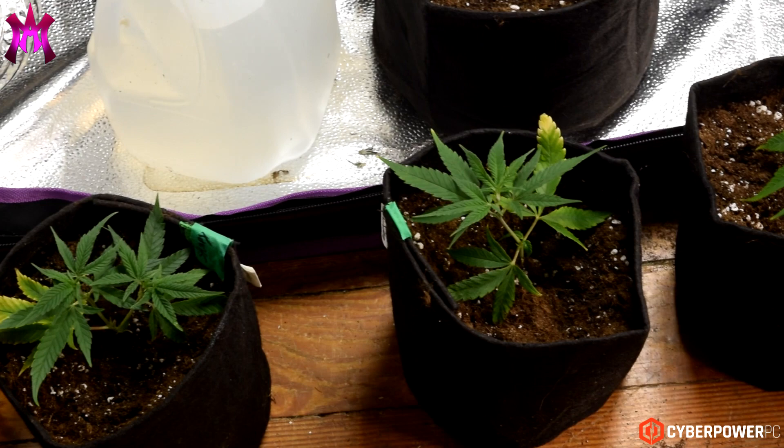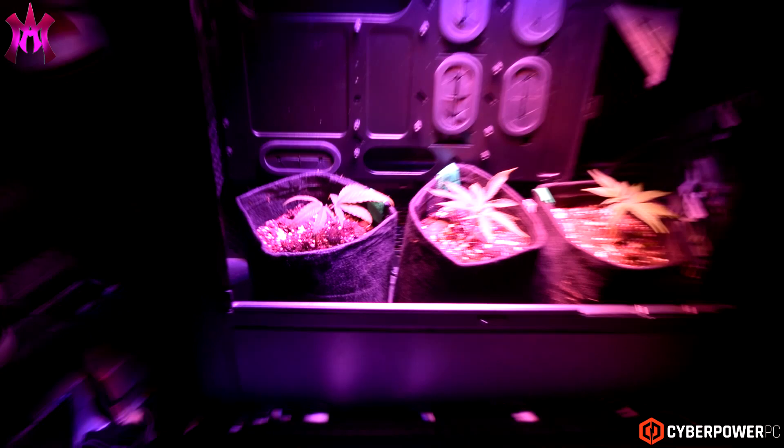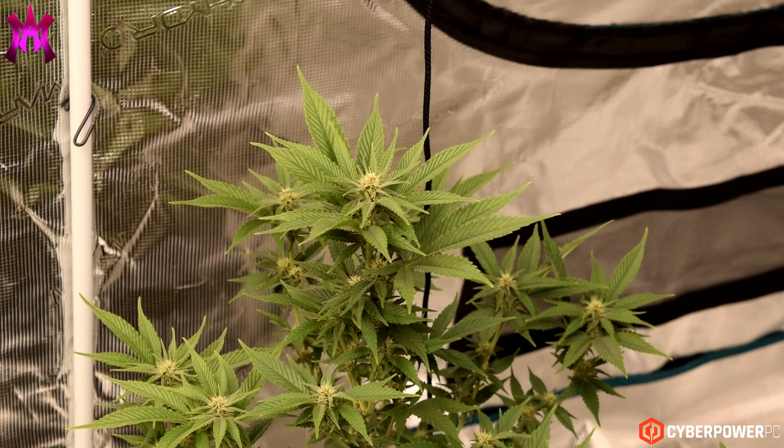If we flip around to the veg tent, you'll see that we once again reached a 100% success rate with the clones that we took off of our veg mother, Princess Harambe. Now, to make room for all these girls in the tents, we took three of them downstairs to my Blurpool PC veg box that I built. And we also put Stumpy and Arcana Bonsai experiment into the flower tent 15 days after the first batch of girls.